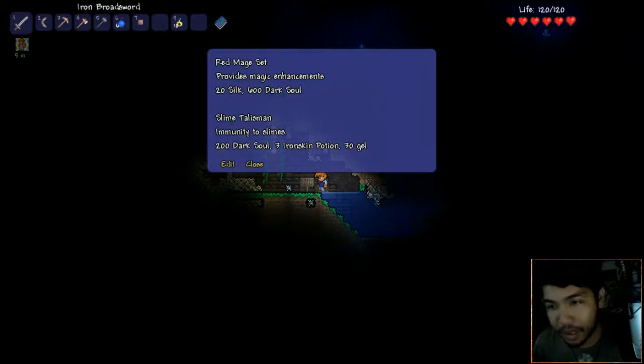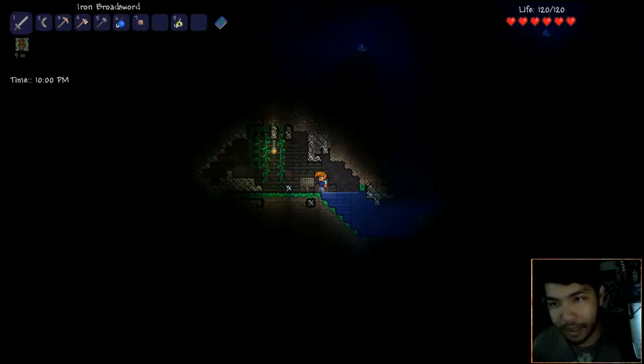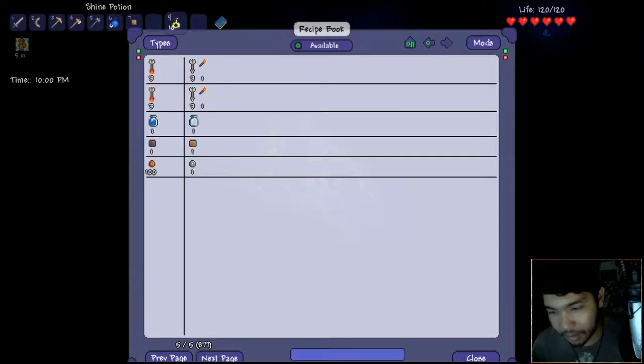What is this? Red Mage Set - provides magic enhancements, 20 silk, 600 Dark Souls. Slime Talisman - immunity to slimes, 200 Dark Souls, 3 iron skin potions, and some gel. So this is basically giving me recipes. Honestly I don't think I need that, let's see.